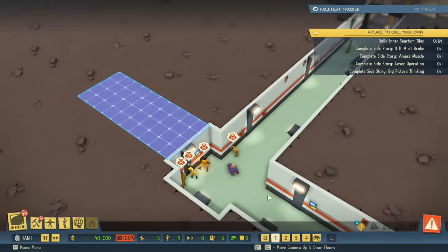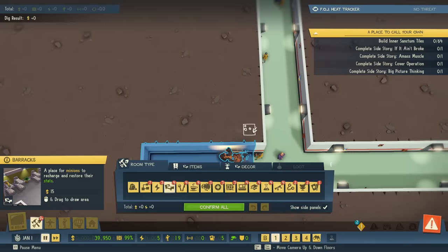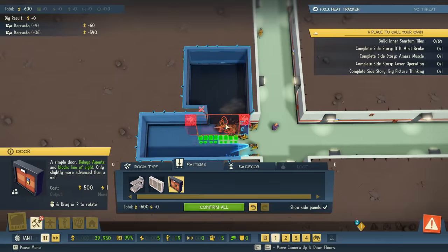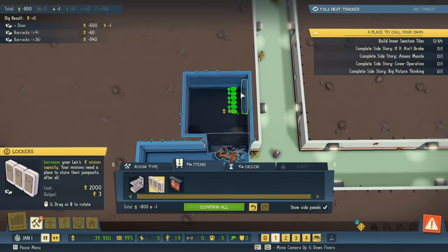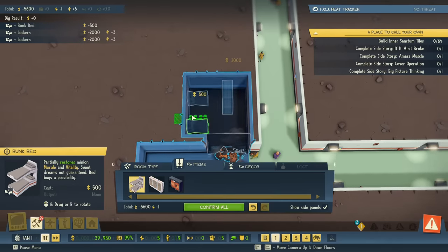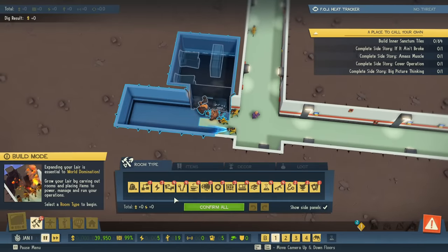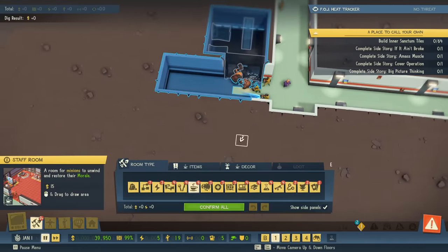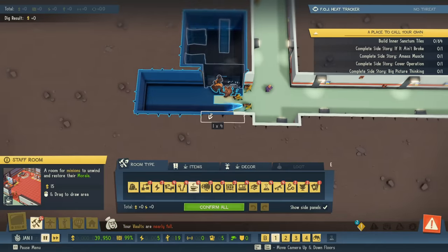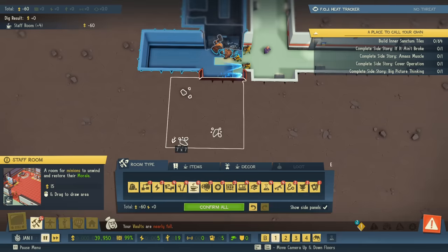Minions are here under their own free will, by the way. I'm going to start building a barracks — it doesn't have to be huge but I want to be able to expand it. Doorways are always four wide. Barracks need lockers, and if I add two sets of beds that should work nicely. Then on the opposite side we'll make a staff room so they can eat and have sandwiches. We'll build up a vault pretty soon too.